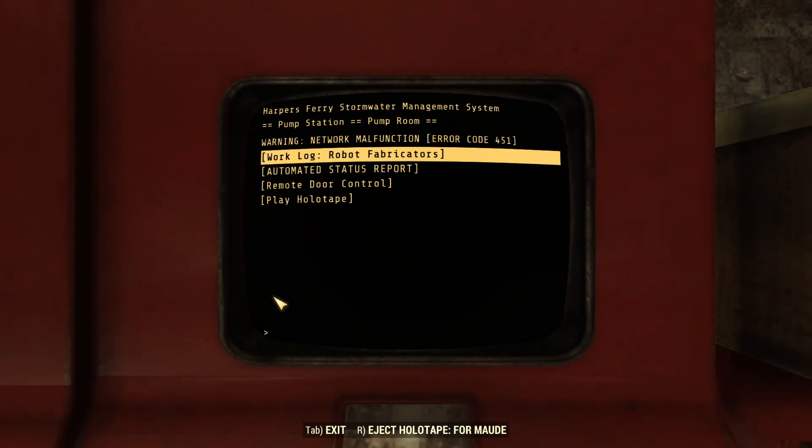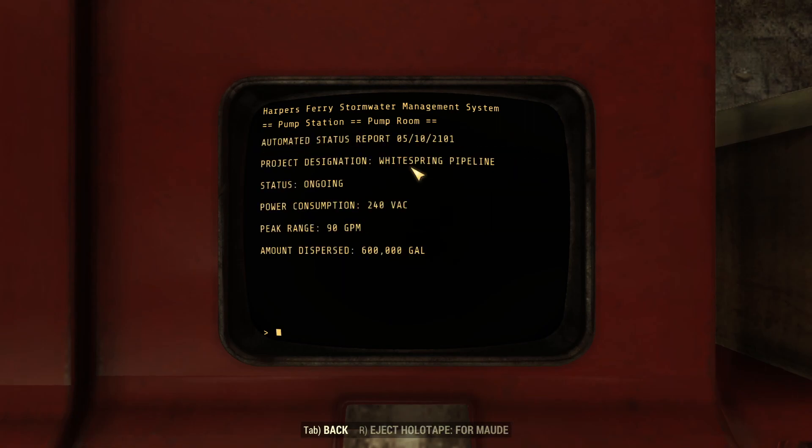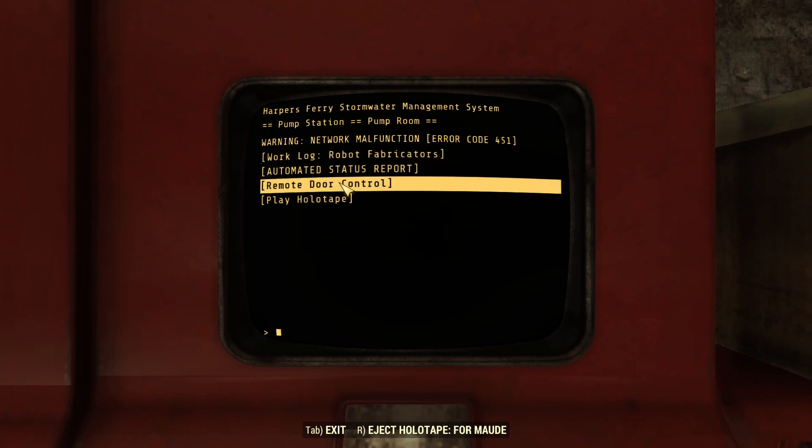Control terminal - warning, network malfunction, error code 451. Work log, Robot Fabricators. Date entered 3-8-2075, entered by James E. Peek, mechanic. 'Completed installation of the robot fabricators - as of now this station is fully automated. Personally I think they went overboard with the military-grade security, but I'm sure the defense contract secured an eighth yacht for some bigwig asshole at Robco.' Harper's Ferry Stormwater Management System. Remote door control and play holotape. I don't know where this door is going to be, but let's play the holotape real quick. Hello, Marty - oh, that one stopped, damn it.